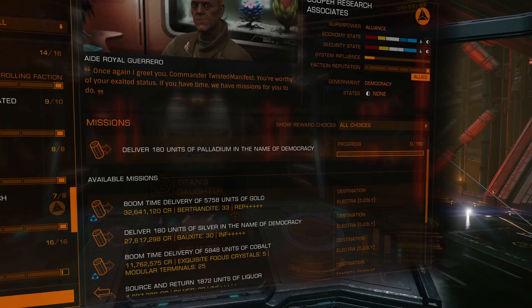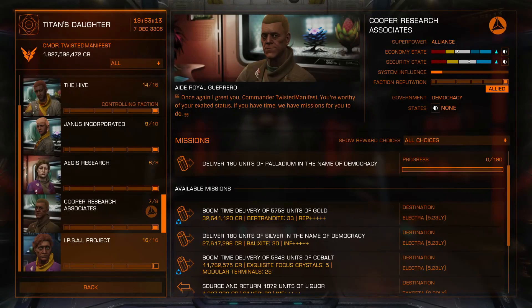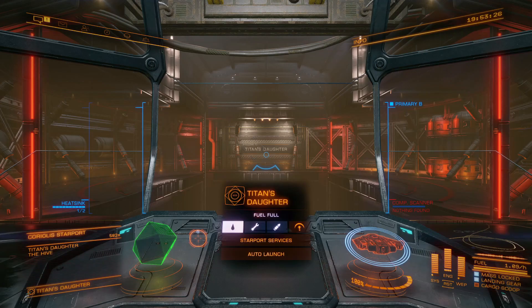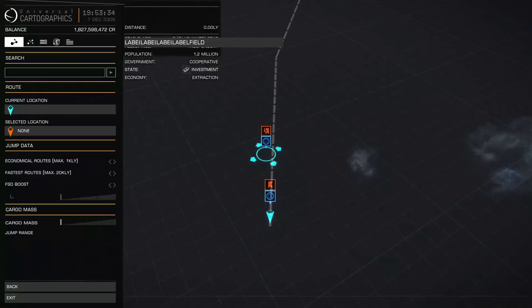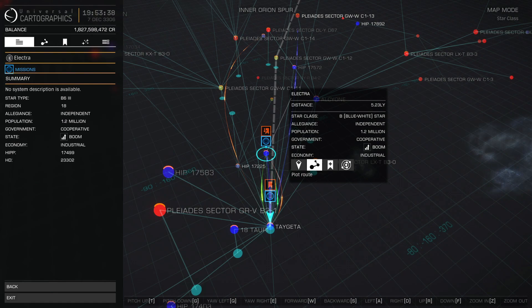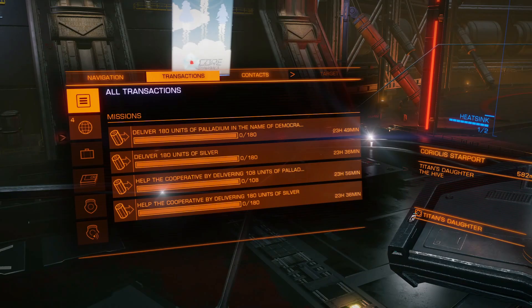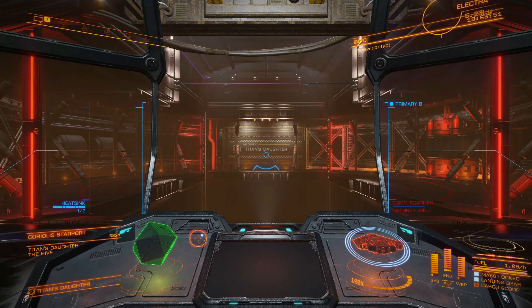Before we go any further, we're going to check our inventory and see what we can pick up. Now all of these missions are going to go to one place — Cavallari, which is in the Elektra system. You're going to want to have both of these systems bookmarked; it's going to make life a lot easier. Let's go over to bookmarks — we have Cavallari here — and we'll get that auto-launch going.